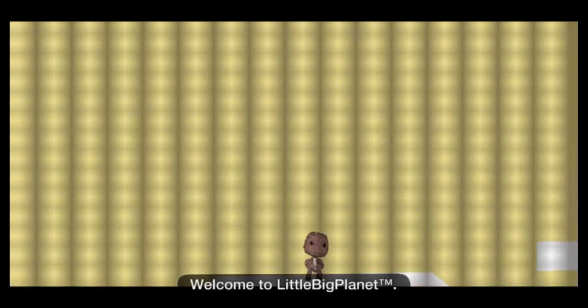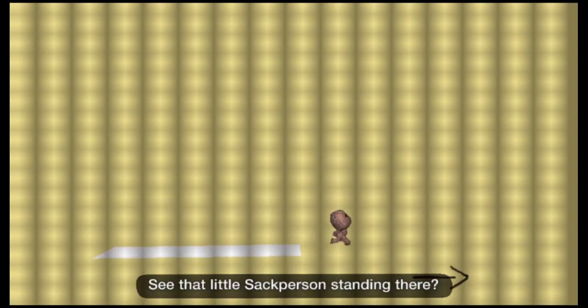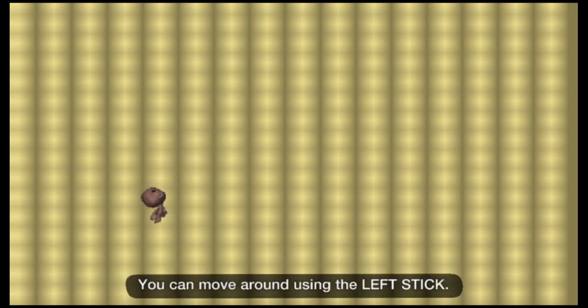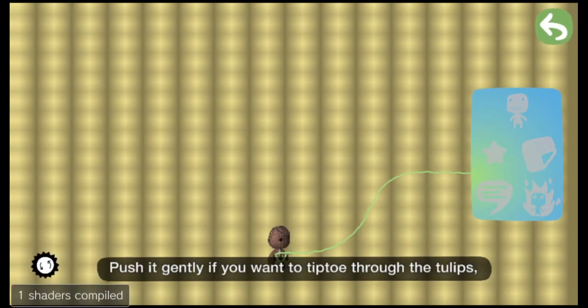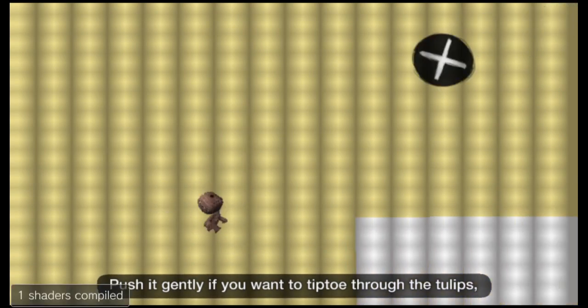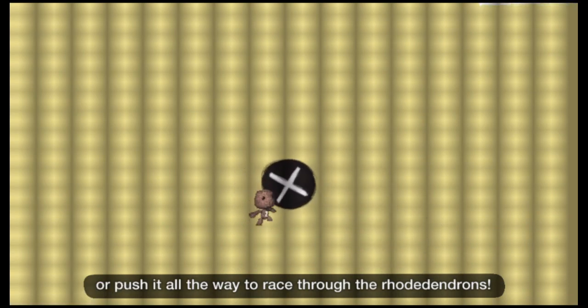Welcome to LittleBigPlanet. See that little sack person down in there? That's you, that is. You can move around using the left stick. Push it gently if you want to tiptoe through the tulips, or push it all the way to race through the road.